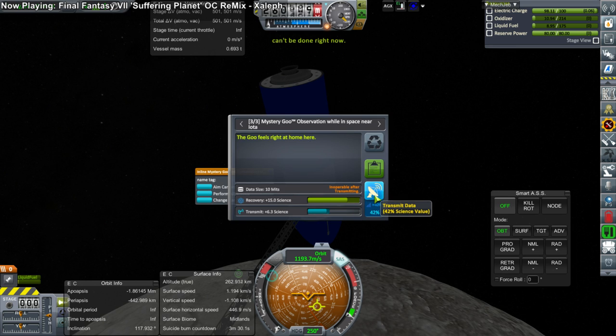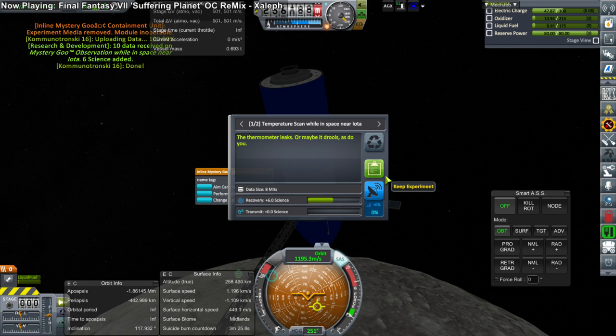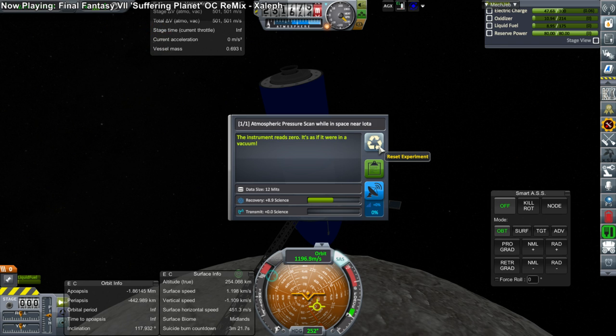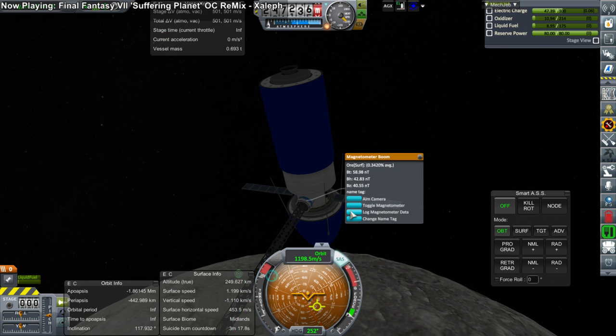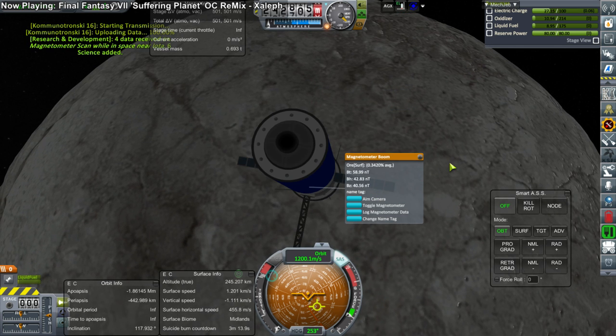Mystery Goo gives us only a little bit, and this is space near Iota now. Apparently we've already done the temperature scan, so nothing new there. And nothing new on the atmospheric pressure scan. The magnetometer isn't covered by the perform-all-science function, so I have to do that separately.